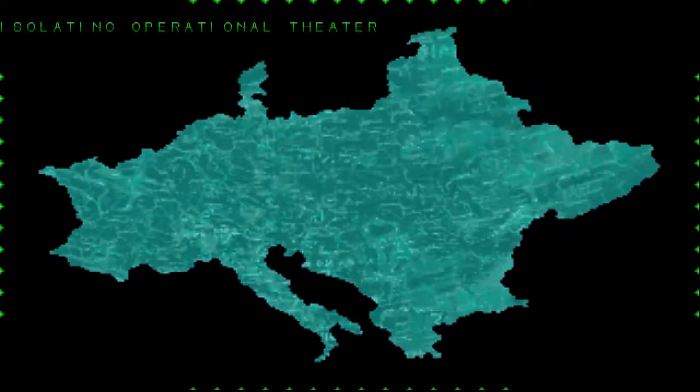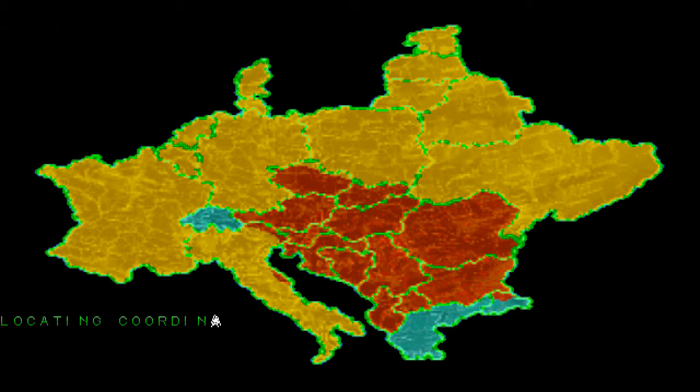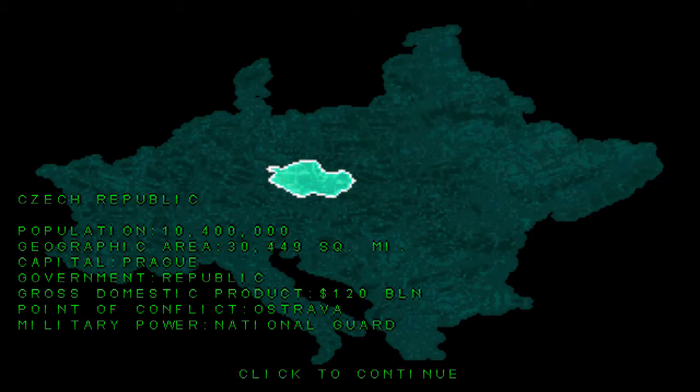Welcome back to Command & Conquer Tiberian Dawn for the sixth GDI mission. This time we are going into the Czech Republic — the point of conflict is going to be Ostrava. The two different paths we had have both converged, though it gives us two different directions we can approach from. Coming from Ukraine or from Germany, they are both exactly the same mission, and since Ostrava is around about here in the east of the Czech Republic, that's the one I'm going for.